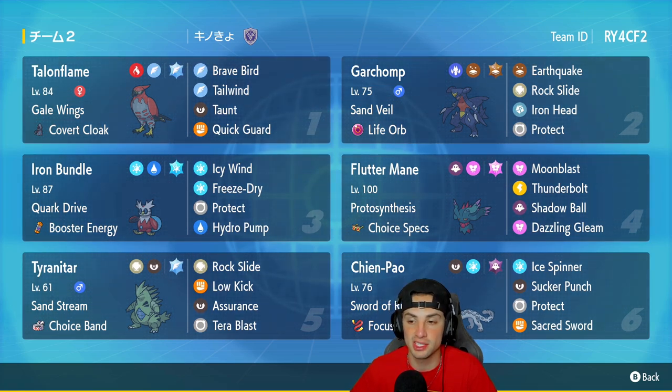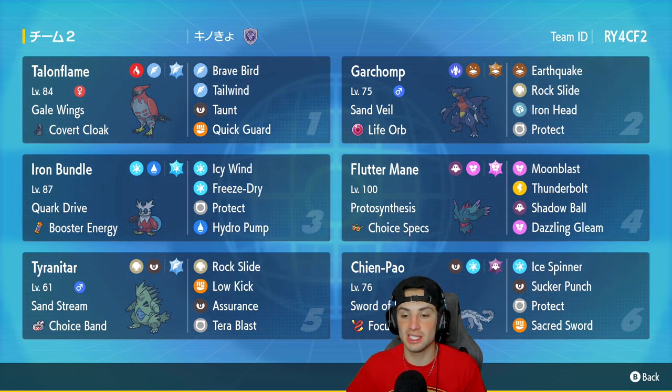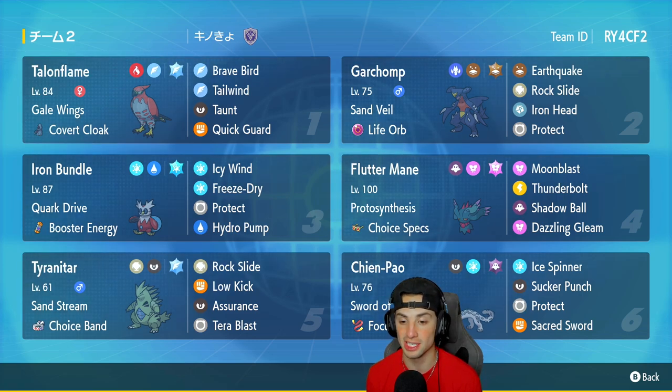Fluttermane is running Protosynthesis with Moonblast, Thunderbolt, Shadow Ball, and Dazzling Gleam. Fifth slot is Garchomp's best friend, Tyranitar, with Sand Stream for weather control, Choice Band, Rock Slide, Low Kick, Assurance, and Tera Blast — Flying Tera type, just the best Tera for any Tyranitar. The final Pokemon is Chien-Pao with Sword of Ruin, Focus Sash, Ice Spinner, Sucker Punch, Protect, and Sacred Sword.